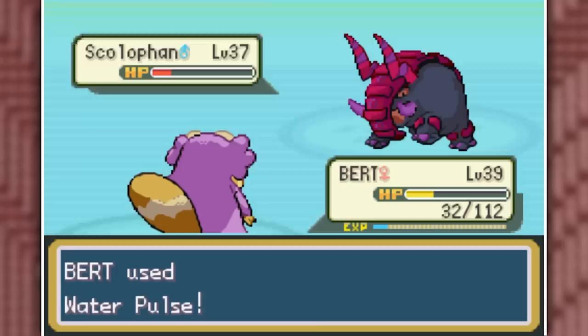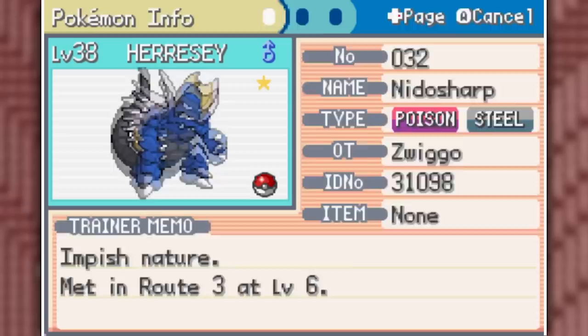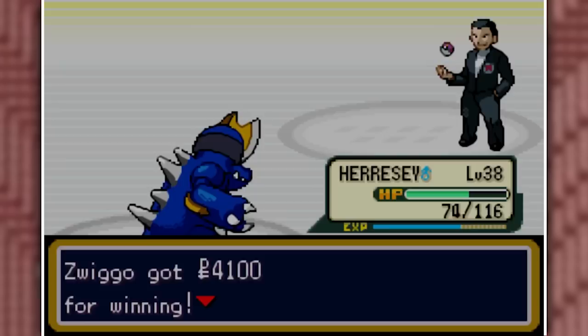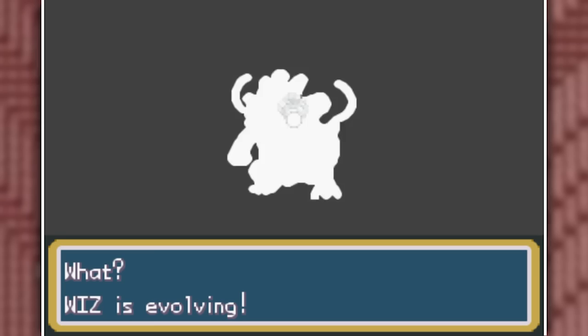He then has a non-shiny Nidosharp, which also looks very cool — I don't know if I like the blue or the red more. Despite being three levels lower, we can still one-shot it with a single Dig. His final Pokemon is Fraxitar, so one Iron Head wins it. Let's grab our Master Ball, evolve Wiz into Ectiloud, and Chademy evolves into Magmortar as well.